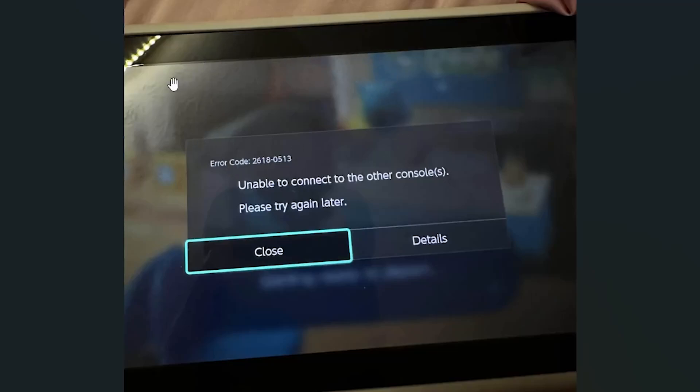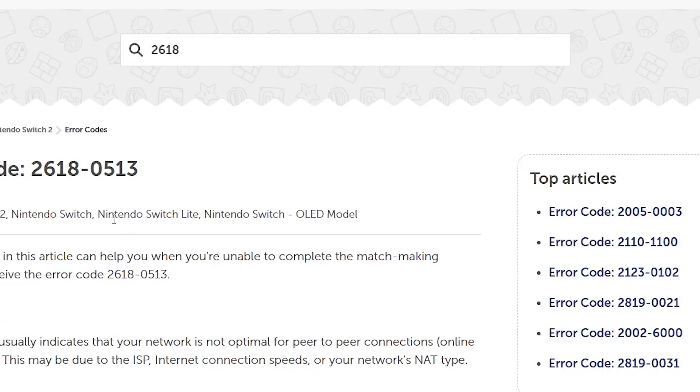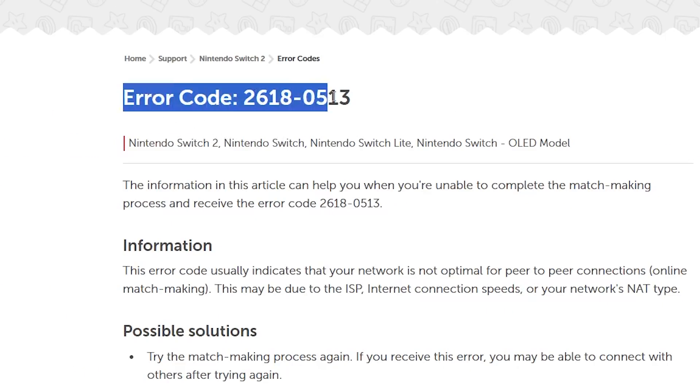If you get this error message on your Nintendo Switch — error code 2618-0513, unable to connect to other consoles, please try again later — according to the Nintendo support team, they have explained this error code.